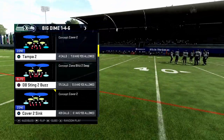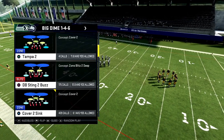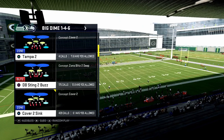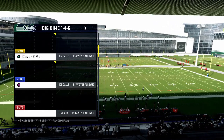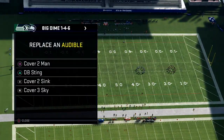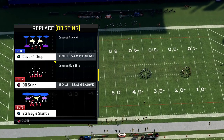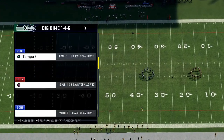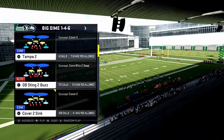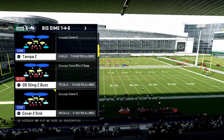The Dime 146 — we're going to be jumping into some pressure packages. This is the best blitzing defense in the game. You don't have to do a lot to it to make it good. The play you want to come out in is DB Sting 2 Buzz, and you want Cover 2 Sync and Cover 3 Sky in your audibles. It's a little bit better than the 2-3-6 — the 2-3-6 gives you slightly better run defense, but this is better pass defense.